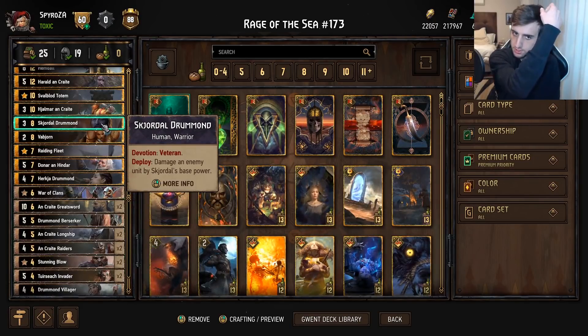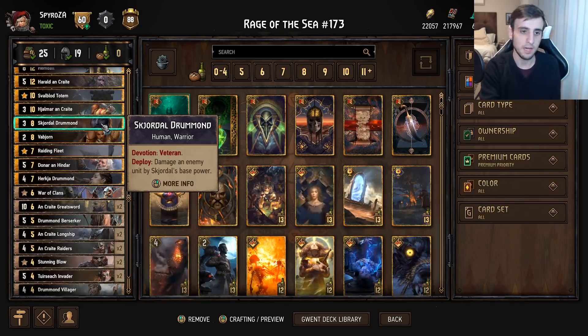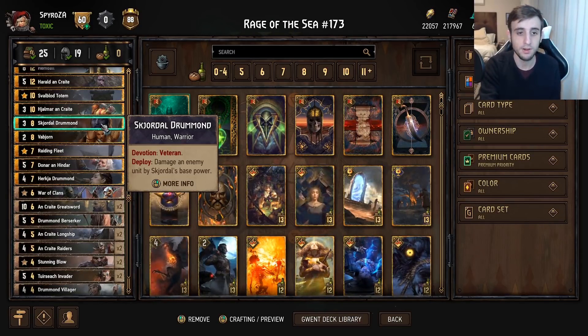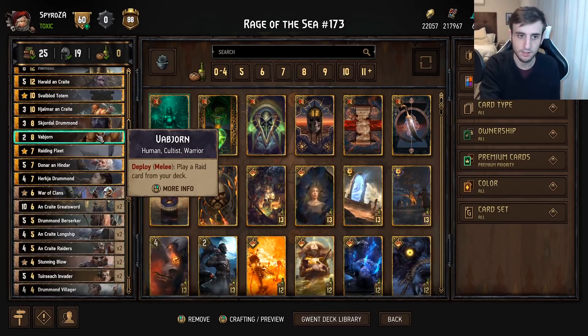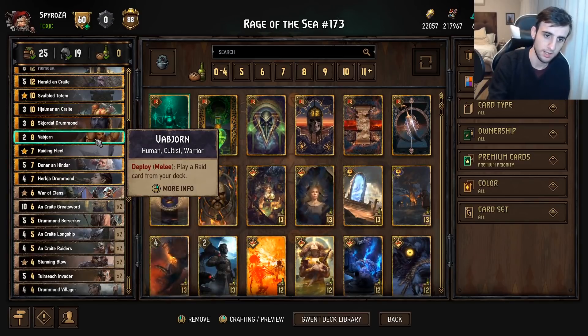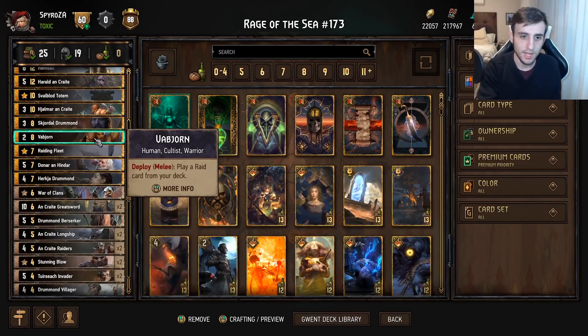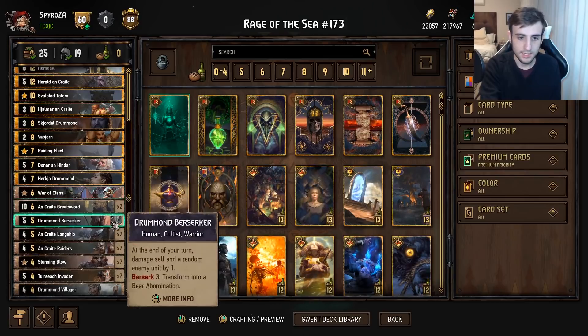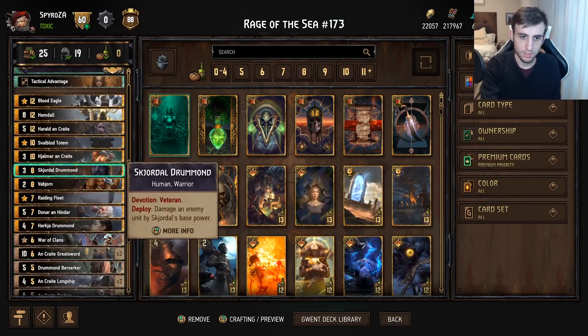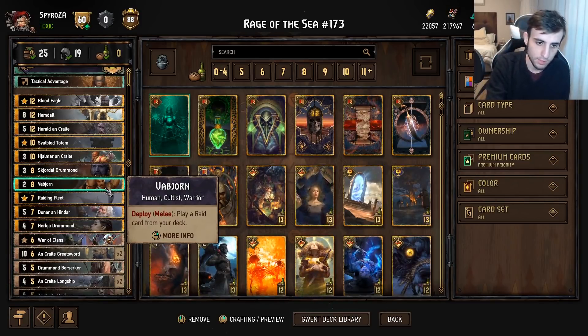Skjordal has Veteran, which means every turn it strengthens and damages an enemy by Skjordal's base power. In round one it's a three dealing three; in round two a four dealing four; in round three a five dealing five. Preferably used in round two or three when he's a bit stronger. Vabion plays a Raid card from your deck — we have a couple of raid cards: Raiding Fleet, War of the Clans, Blood Eagle, and even Stunning Blow. Should be pretty easy to find value with Vabion.